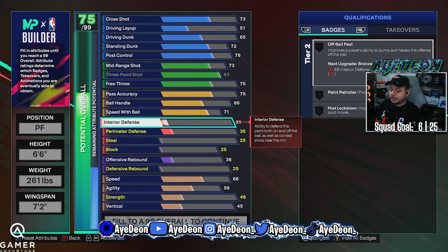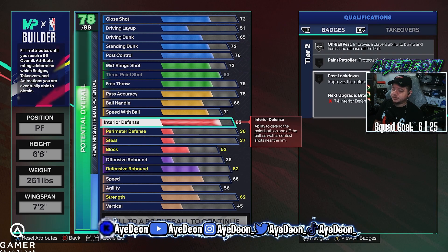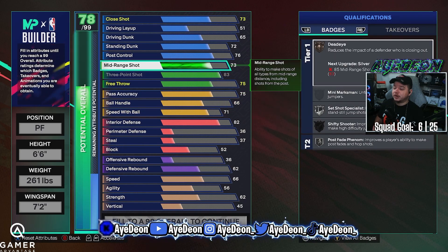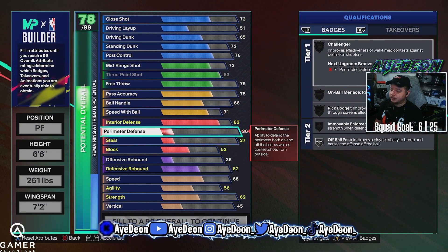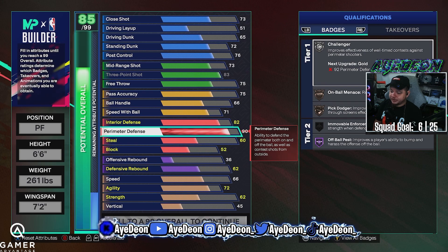Interior defense is going to be an 82, which allows you to get post lockdown at silver once adjusted. The biggest thing with this build — because it's a shorter build — paint patroller only goes up to bronze. My thought is one of my plus ones I'm gonna toss on paint patroller, and if I can toss the second one on something defensive, like interceptor to make that Hall of Fame, I can do that. Or I can toss it on set shot specialist, limitless range, or rise up — there's different ways to go about it with this build.